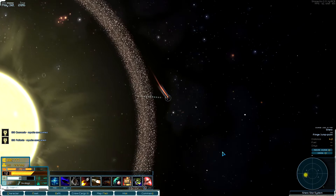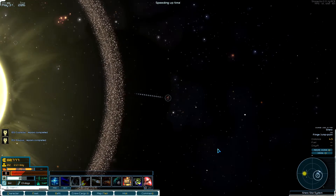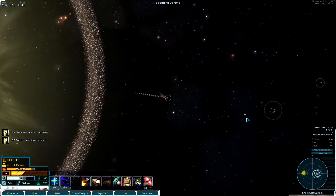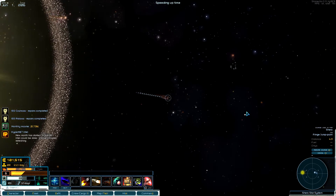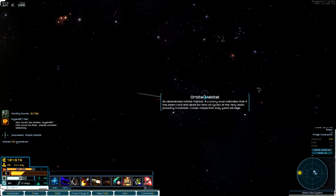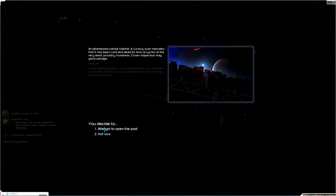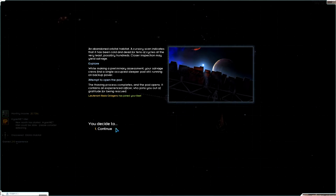Let's see if we can find some additional debris or anything. There's a couple salvagers out there — got to be careful, never know who might be greedy. An orbital habitat — oh my god! Let's explore it. I found a pod — I got an officer!